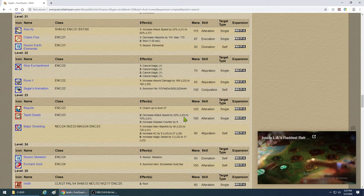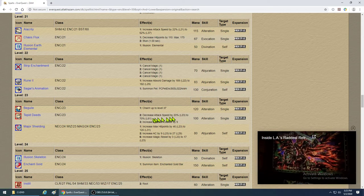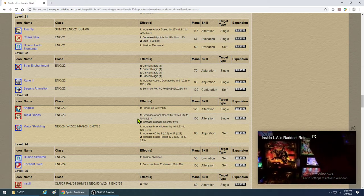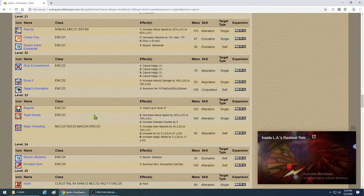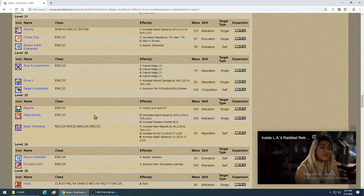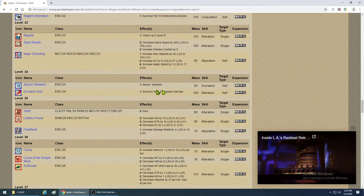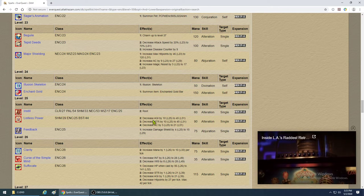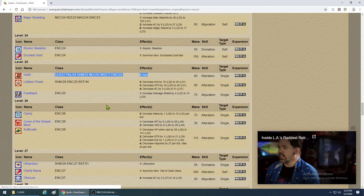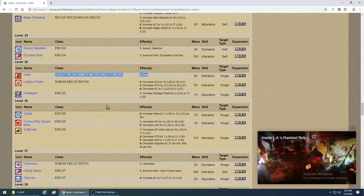Tepid Deeds is a slow — the initial slow is only 20%, but goes up to 70% at higher levels. You can use this spell later on and it'll still perform pretty well. I think slows are capped at around 70%. Enchant Gold is a tradeskill spell. Illusion Skeleton gives fire resist — not a big deal.